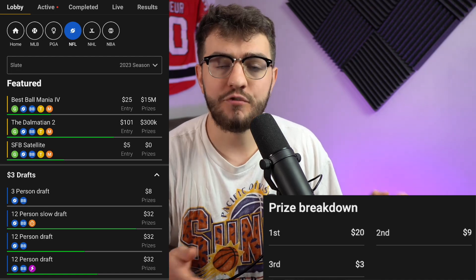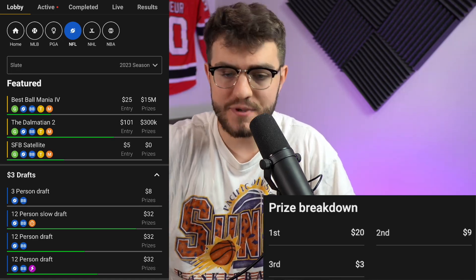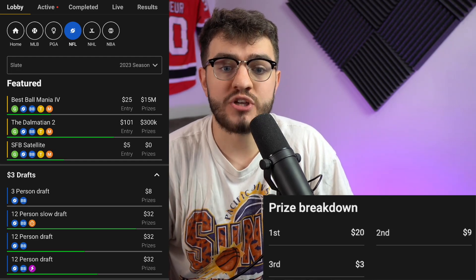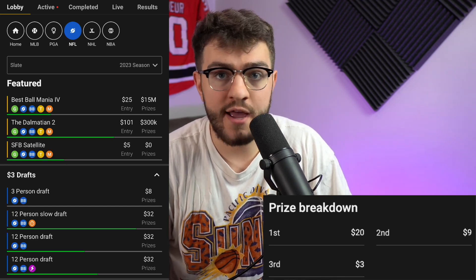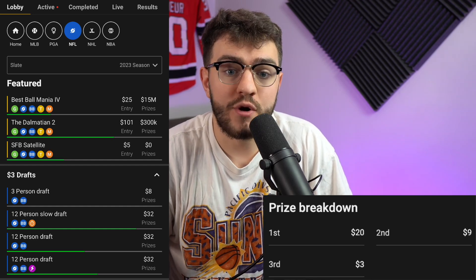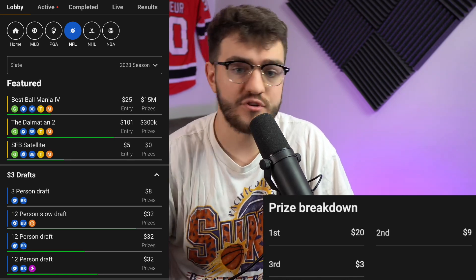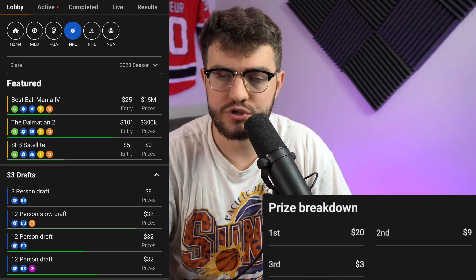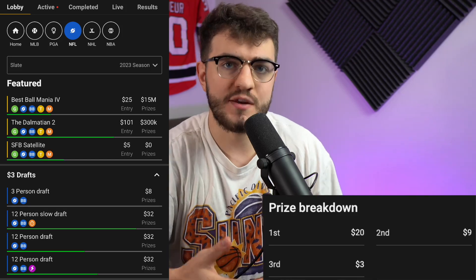My first year I split my money — about half in small $3–$10 drafts and half in BBMs and puppies. What ended up happening is I'd look at my normal teams and have an absolute behemoth, but all I'd get is $20. You could have had Jalen Hurts, Josh Jacobs, Justin Jefferson, Travis Kelce — all the players you needed last year — and all you get is $20 when that same team in a BBM or puppy would have won thousands.